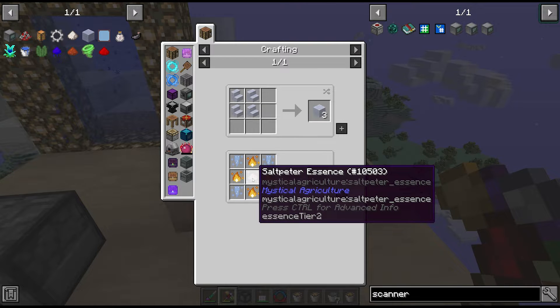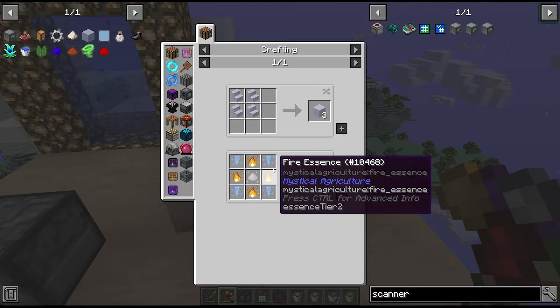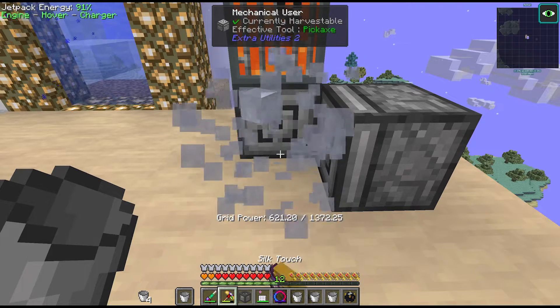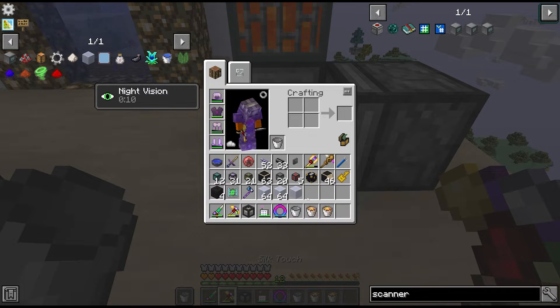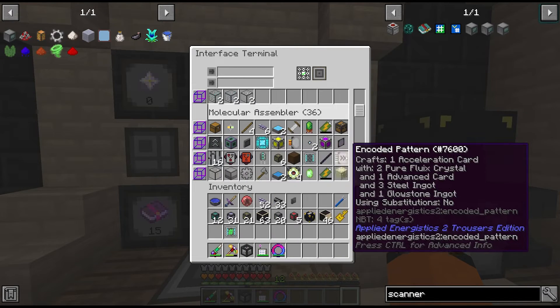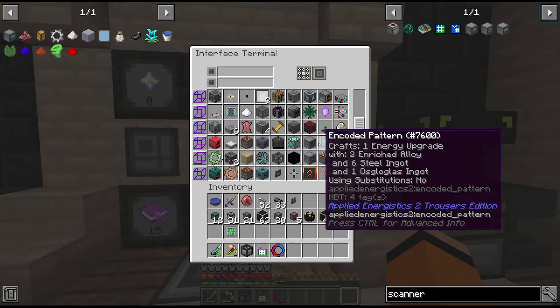Later on we can fix the aerogel problem with mystical agriculture - I think all of these are quite low tier crops, tier 2 and tier 1 seeds, so we can have access to this relatively quickly. It only took a couple of minutes and we have just over two stacks of aerogel. It's also about time we're due another applied energistics upgrade as we have 36 lines of molecular assembler slots all completely full.